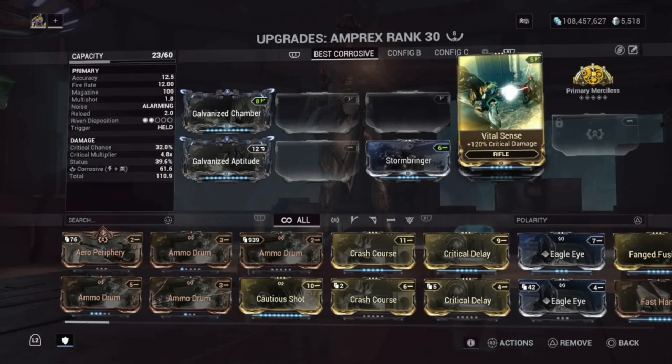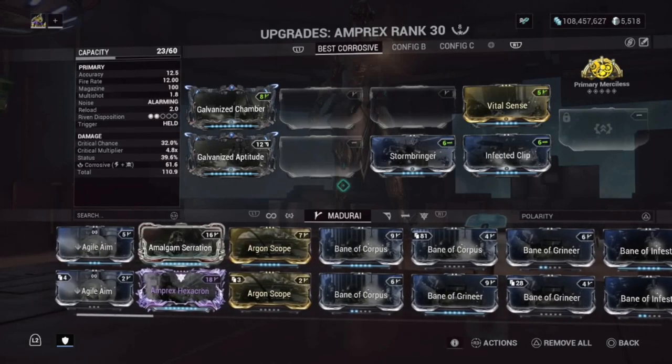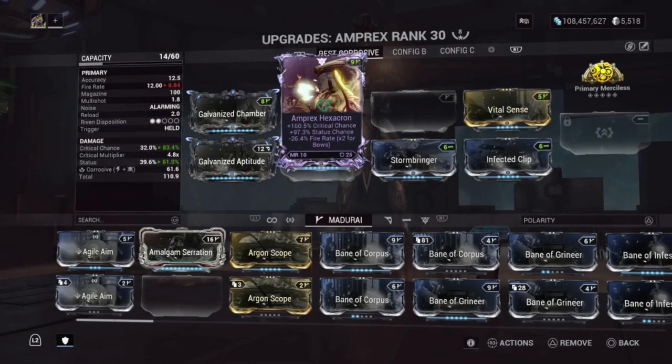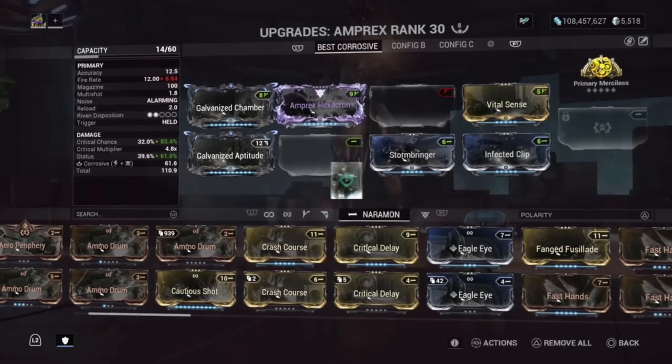And Vital Sense — 120% critical damage. Now a lot of people are not going to be excited about this, but if you do have a Riven mod, I have my own here. I throw that in and it gives me 160.5% critical chance, 97.3% status, but it decreases my fire rate. The fire rate is going to suffer a little bit because I have another mod that actually decreases that as well — Crit Delay.